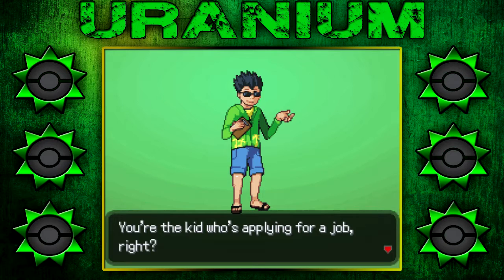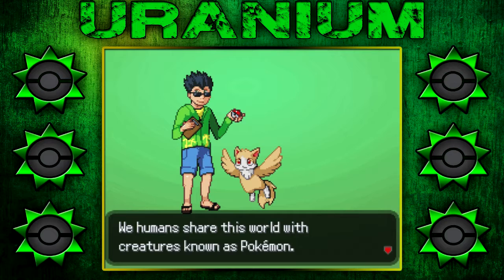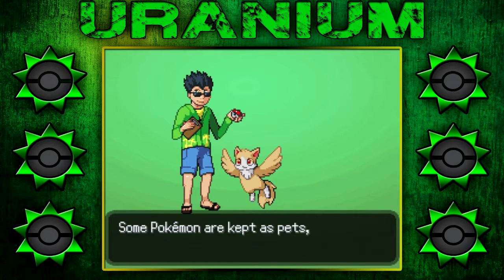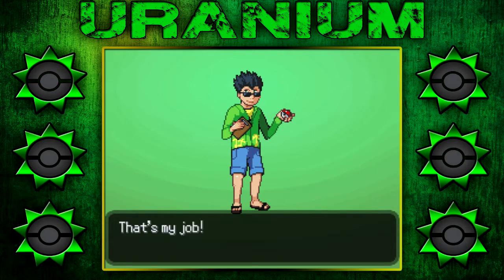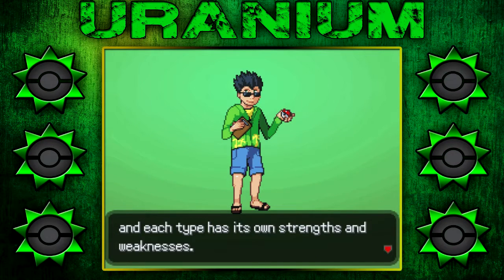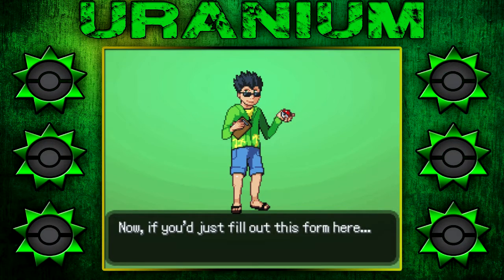You're the kid who's applying for a job, right? I'm getting a job in this game. I am a responsible teenager. You want the lowdown on what you'll be doing? Nah, I think I'm good. We humans share this world with creatures known as Pokemon. More than mere animals, Pokemon possess astonishing powers and remarkable intelligence. People and Pokemon coexist in many ways — some are kept as pets, others help with work, and still others are used in battle by trainers such as yourself. But there's so much we still don't know about Pokemon. That's my job — I study Pokemon for a living. Specifically, I'm an expert on Pokemon elements.